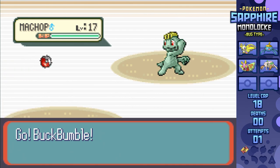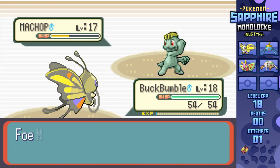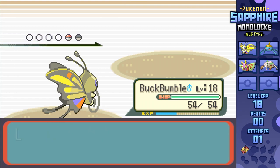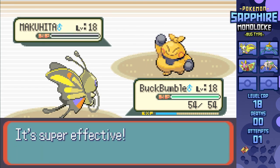Brawly also has two Pokemon, but since Beautifly has STAB Gust, we're in for an easy fight. Starting out is Machop, going down to two Gusts even through Bulk Up. Pretty good attack for Beautifly. Second out is Makuhita, and I'm just gonna keep clicking A - sure enough, Beautifly is able to do the same thing, two-shotting through a Bulk Up to win.